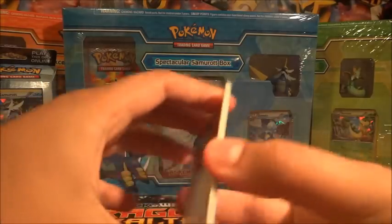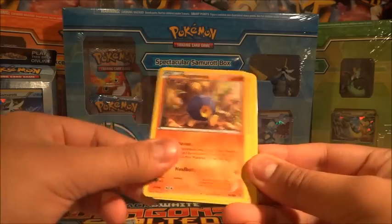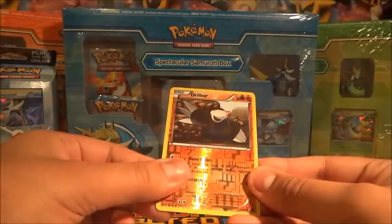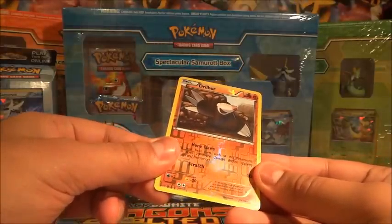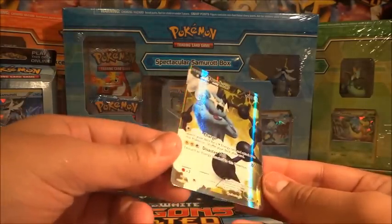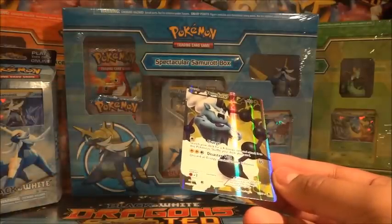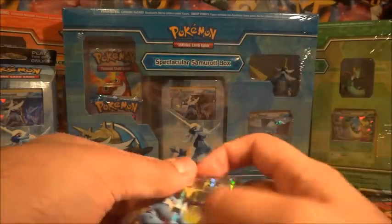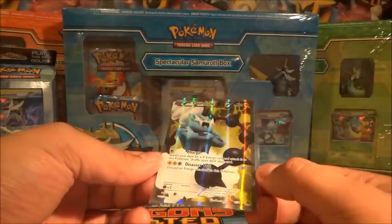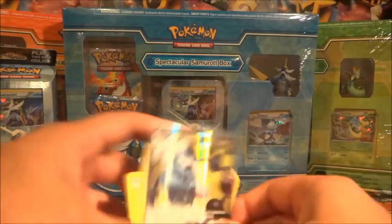From Emerging Powers we have Thundurus, Pidove, Cottonee, Sandile, Roggenrola, Galvantula, a Great Ball, and a Drilbur reverse. Oh my goodness — I think this is the last reverse I need from this set, maybe. People who watched our third birthday special, particularly HP Dark — I'm looking at you — we opened two Emerging Powers blisters in a row. I've now got another one. I thought I was getting rid of them but they're back. Nothing but hey, that's a really cool pull I guess.